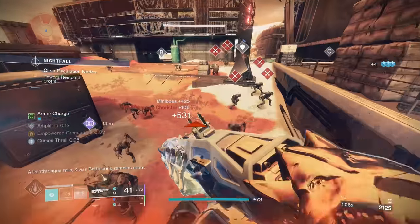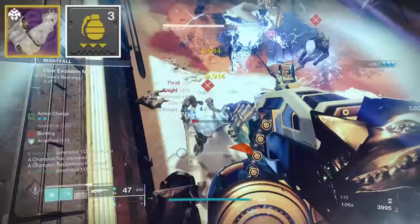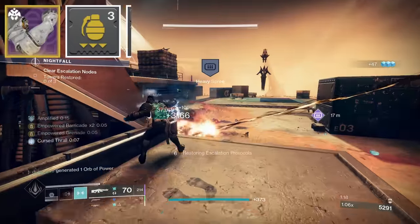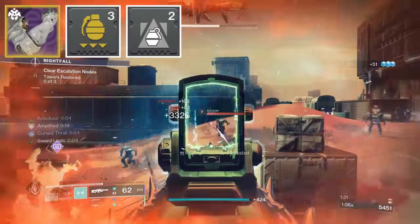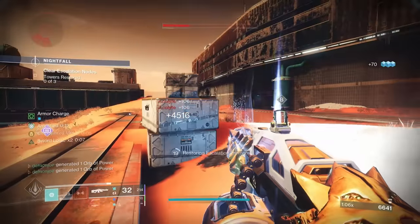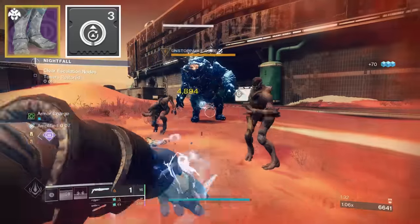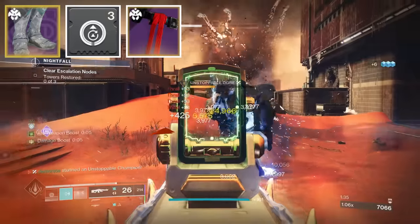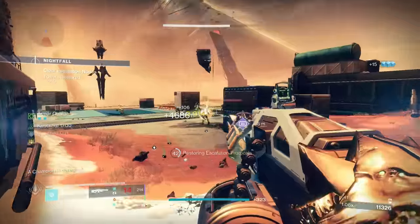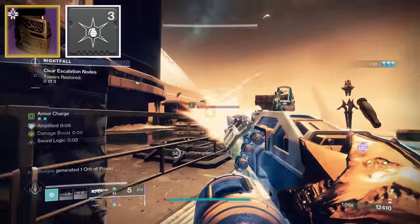When it comes to our grenade-related mods, on the Gauntlets we'll be running Grenade Kickstart, which consumes any armor charges we accumulate in exchange for an instant boost to getting our next grenade back. I also have Bolstering Detonation, which grants class ability energy when we cause damage with a grenade. Thanks to Heart of Inmost Light, this class ability energy will feed directly back into our grenades when we use it. For the boots, I'm using Absolution, which grants energy to our abilities upon an orb pickup, with my class item having the Bomber mod for grenade energy on the use of Thruster. And we have Ashes to Assets on the helmet for super energy on grenade kills.